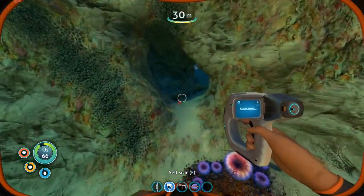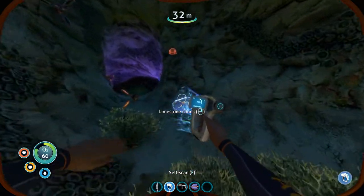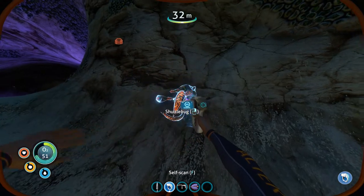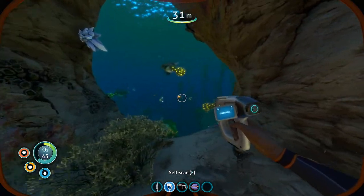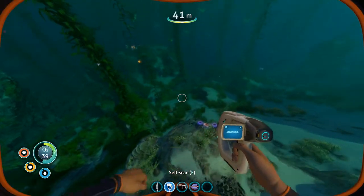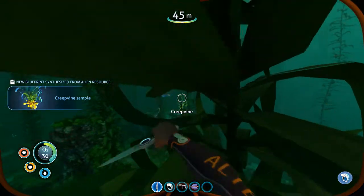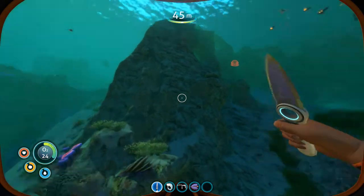Oh, got another — oh, the egg from before. Can I scan it? No, I can't. Limestone chunk — so get that. Oh, I can scan this guy too. Shuttle bow — that's a new sound. I can't scan the quartz either. Stalker down there, but we don't care about him. Yes! I can get creepvine clusters — you spin that knife around. Let's do it. Alright, got a bunch of samples, so let's go back to the life pod.